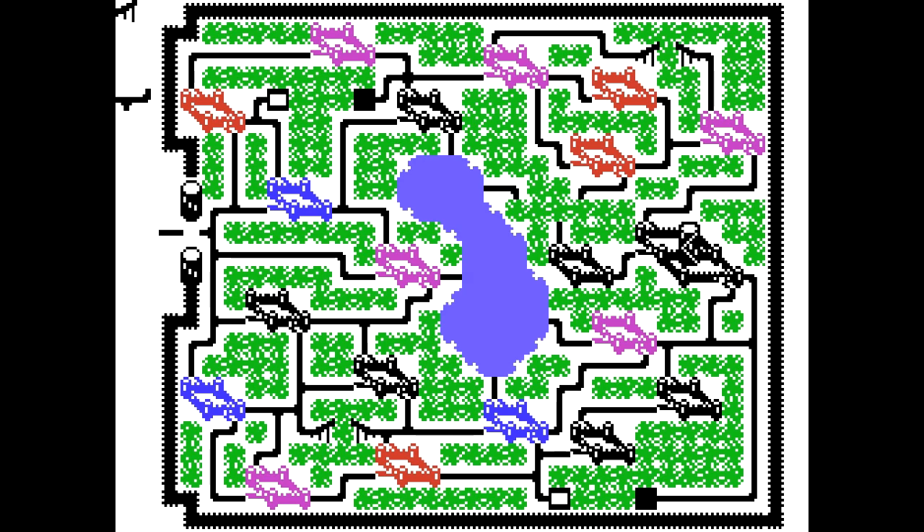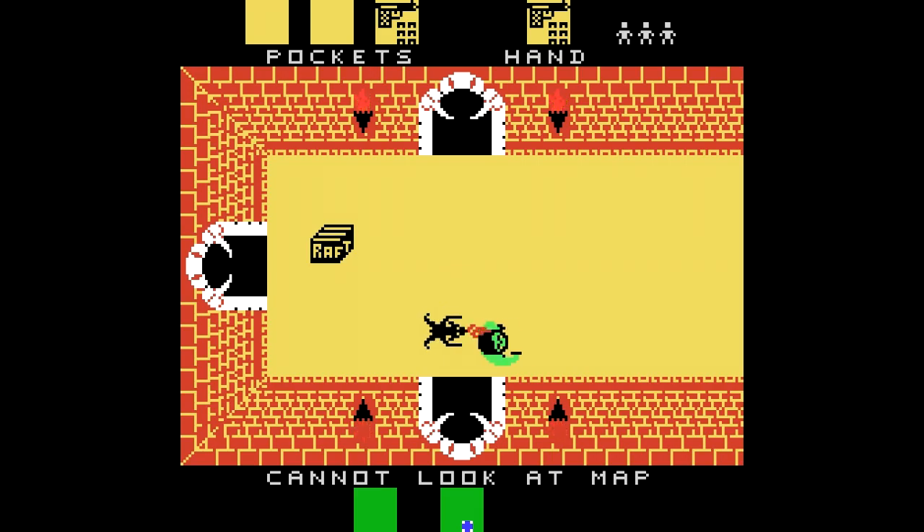Lanzado por Pónica, el número 521 de la serie de juegos para MSX. Iniciamos rápidamente esta aventura en la cual nuestro objetivo es llegar al Alcázar, que es el enorme castillo que está ahí a la derecha.